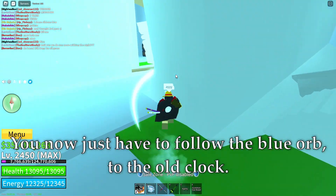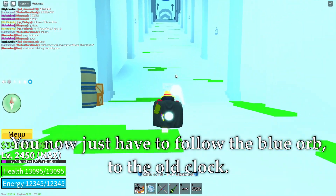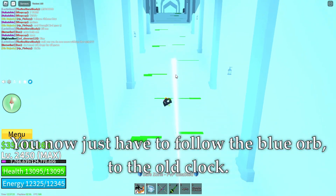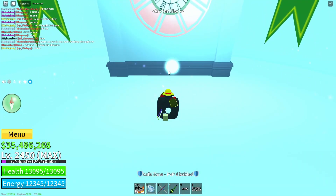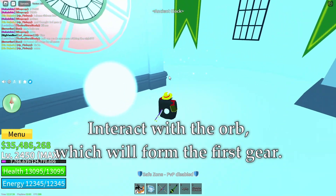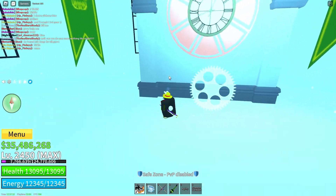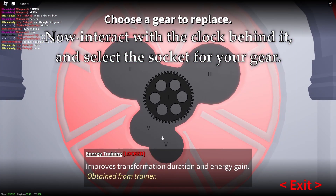You now just have to follow the blue orb to the old clock. Interact with the orb, which will form the first gear. Now interact with the clock behind it and select the socket for your gear.